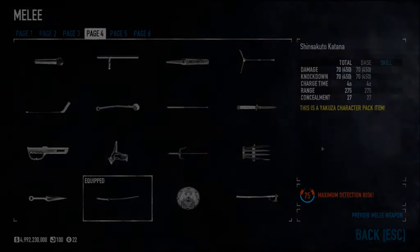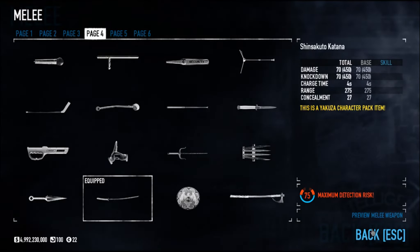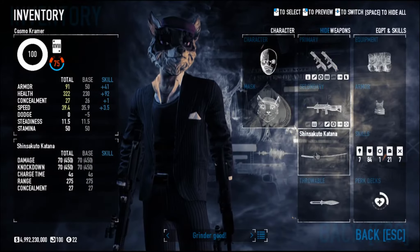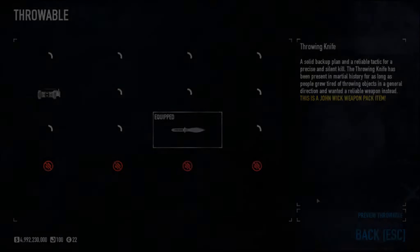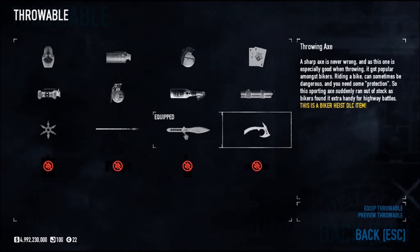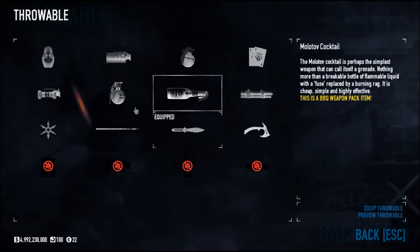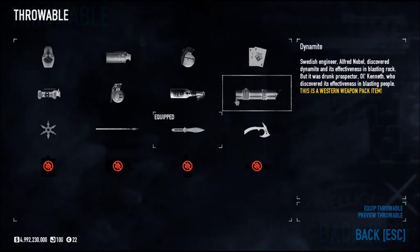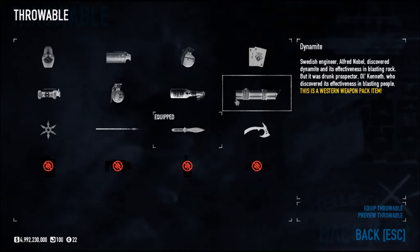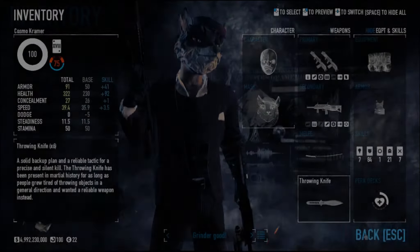For your melee weapon, pick something that does a lot of damage in case you run out of ammo, though you're not really a melee build so you won't be doing too much with it. As for throwables, this is up to you. I really like throwing knives and throwing axes because you can get them back. But if you want to plan ahead for captains showing up, maybe go with some dynamite or something that packs more power.